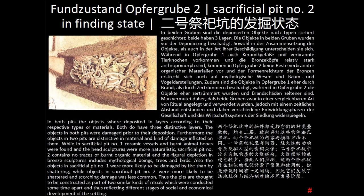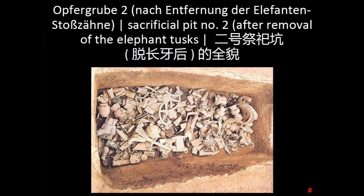The pits are thought to be constructed as part of two similar kinds of rituals which were conducted some time apart, thus reflecting the different stages of social and economic development of the settlement. As mentioned before, there are different layers in the pits. Here you can see the second layer of sacrificial pit number 2.